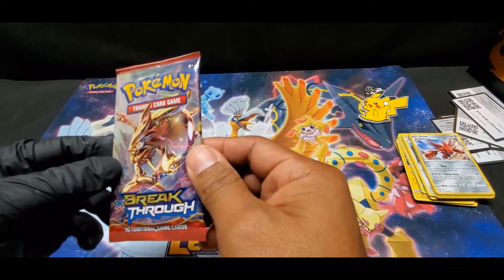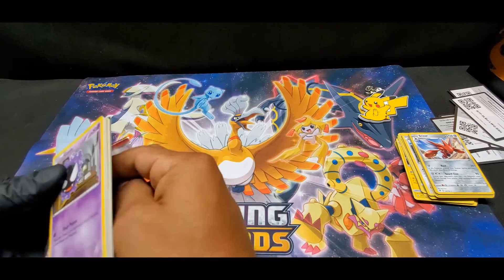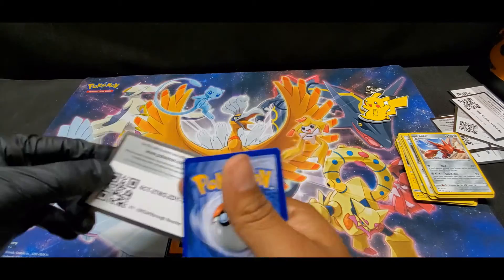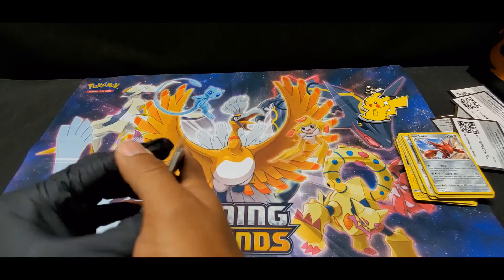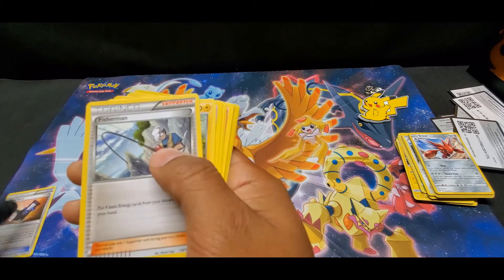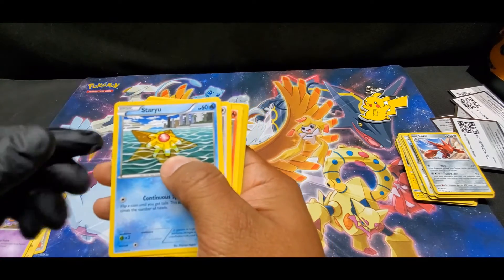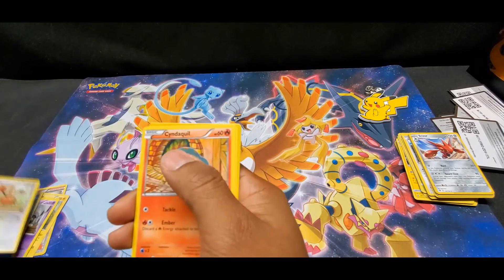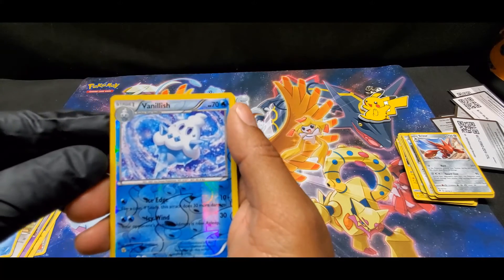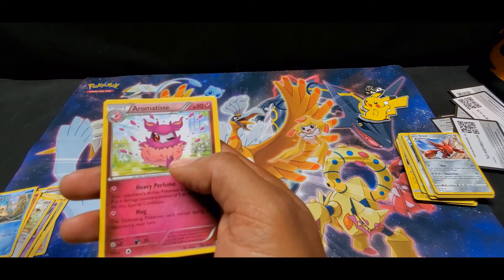Last one is Breakthrough XY, going with three on this one. Let's see if we get it right. Here's our code. Trainer Heavy Ball, another Trainer Fisherman, Stunfisk, Gastly, Staryu, Dwebble, Cyndaquil, Conkeldurr. Our reverse is Vanillish. No holo.